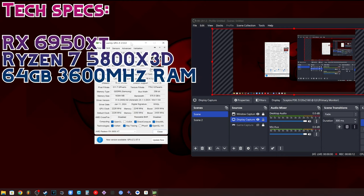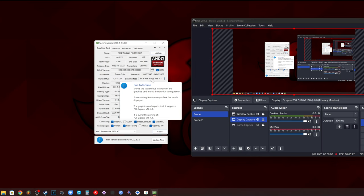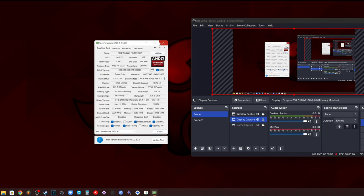All right, we are in GPU-Z and as you can see, we are running in PCIe 1.0 mode. Now it says 1.1 — I'm not really sure if that's really that different, but I did choose Gen 1 in my BIOS. But let's see how this thing performs.